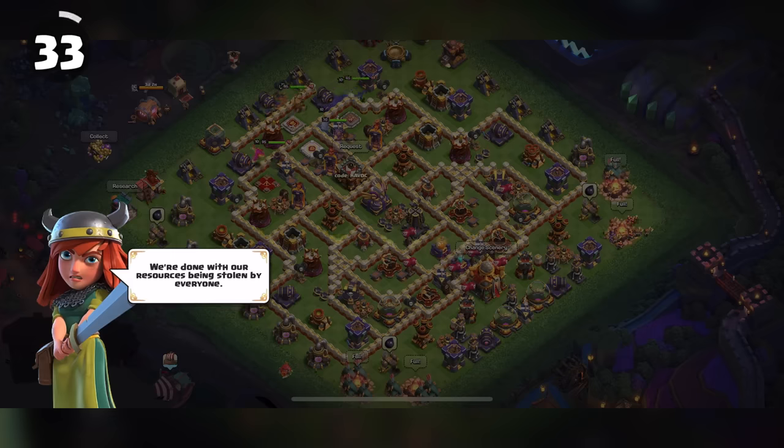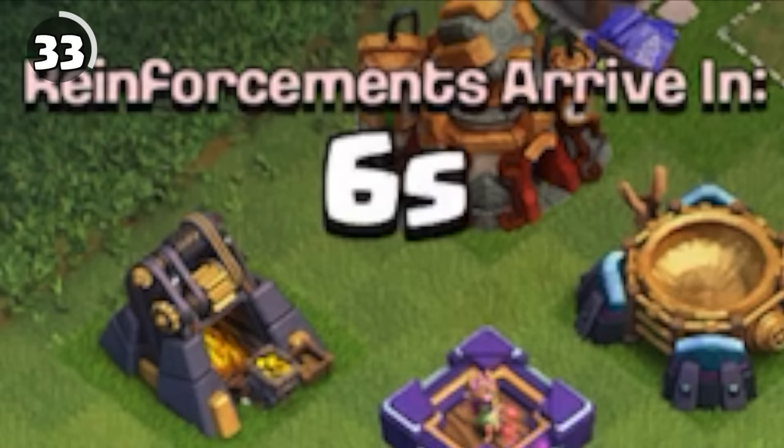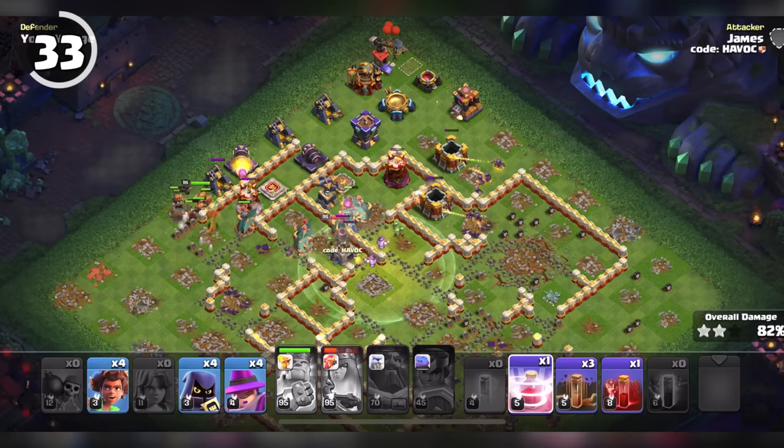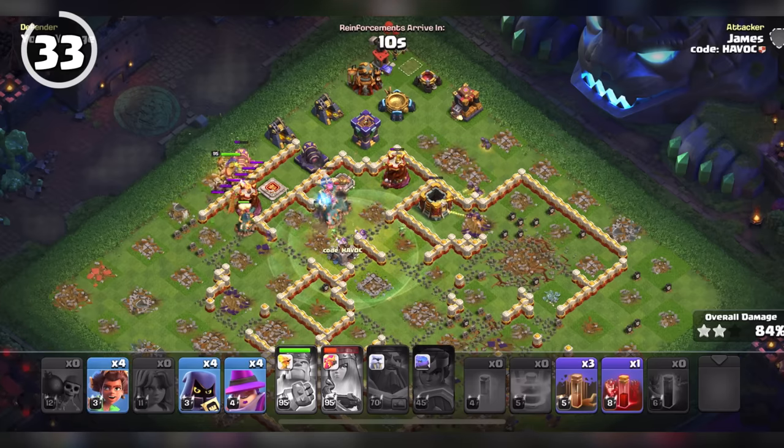In the re-engagement attack after being inactive for 35 days, any reinforced recall spells do not work. Any troop recalled will simply not show up in the deployment bar — you'll basically lose those troops.